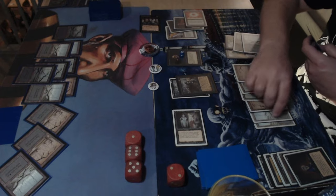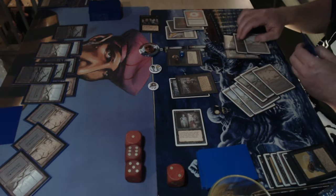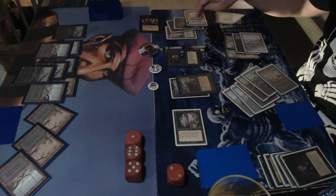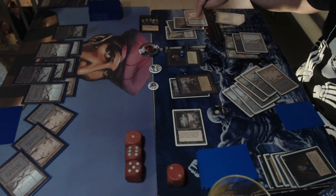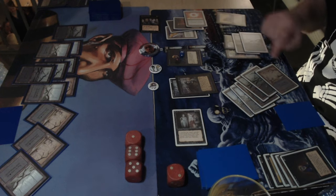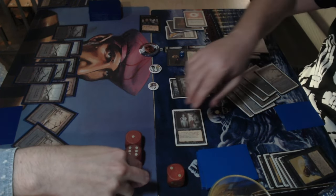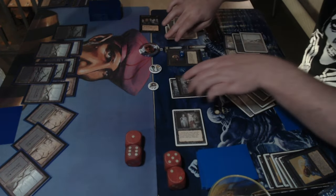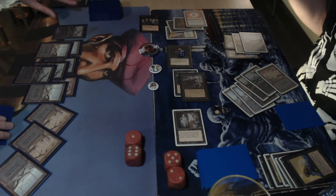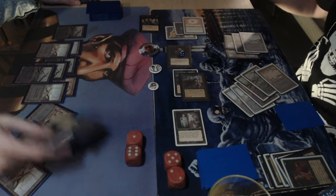Dedek taps down the hypnotic specter. Michelle tries to kill it with the royal assassin but the royal was still tapped — a small mistake, though it doesn't have a big influence. Dedek can attack for 10. Then there's a demonic tutor, so Dedek can finish it right now — just drain life those last points. That should be the end. Dedek shuffles up and changes his mind slightly.